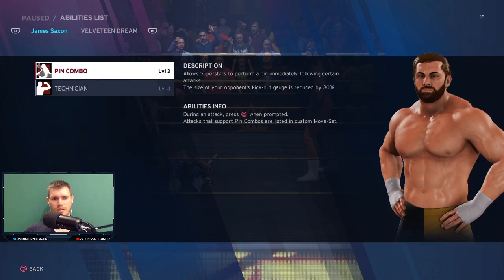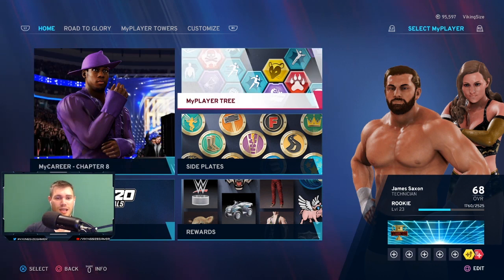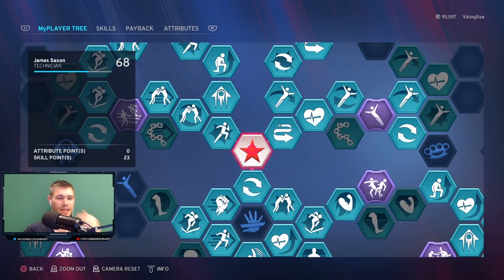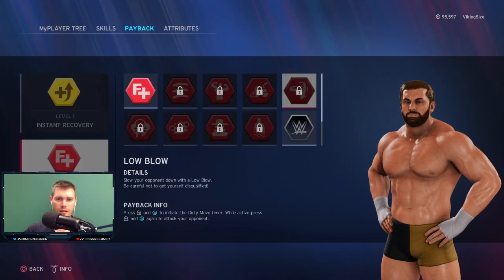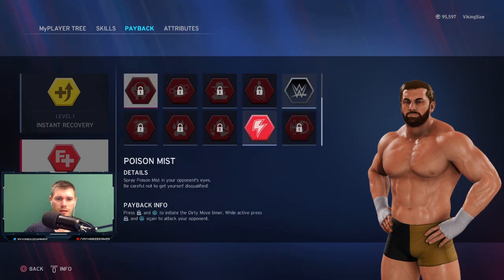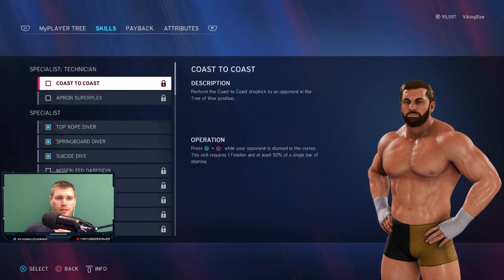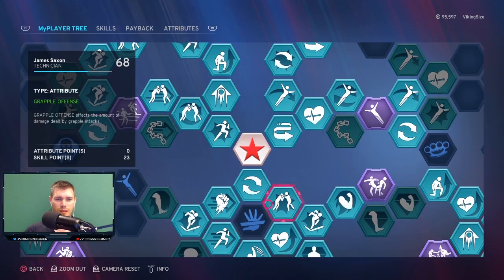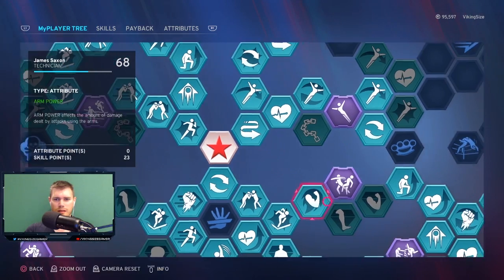In order to unlock Move Thief, you really have to go deep into the menus and spend a lot of points to get all the way to the top left-hand corner of the skill set — that whole massive hexagon — in order to unlock it. This can be a problem for people who haven't thought ahead and knew about this, because let's face it, who's going to know about this issue in the game?